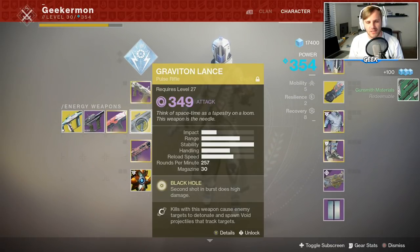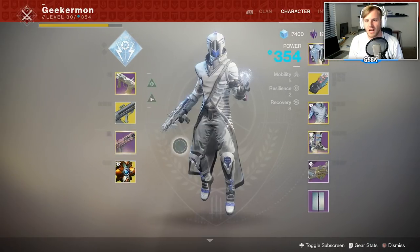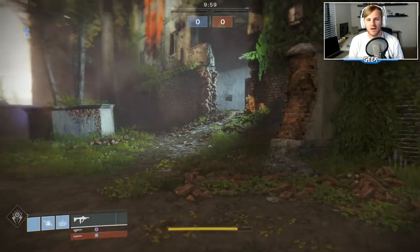This combination right here — Graviton Lance because it's currently the meta — is going to be a ton of fun to use. We are also using Hawthorne's Field Forge. This combination should be a ton of fun, and with that, let's jump right into the Crucible and see if we can't hit a We Ran Out of Metals.